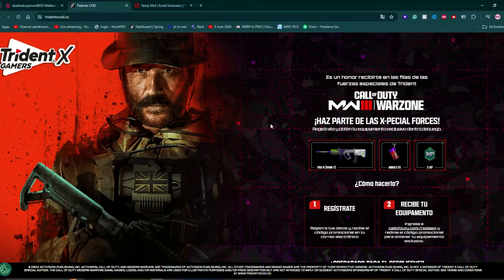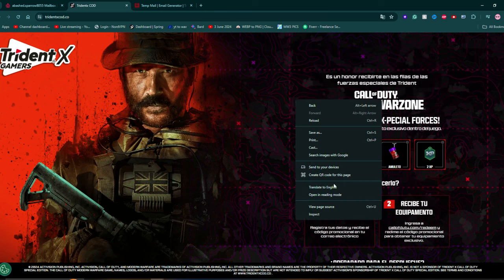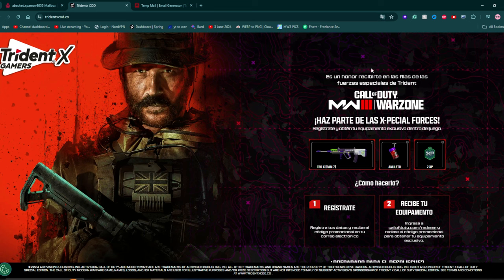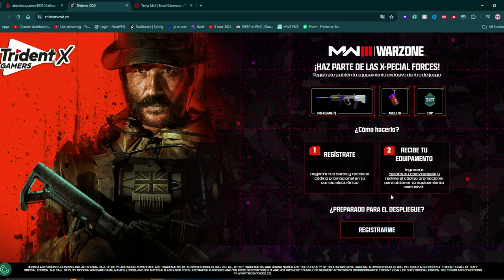Come to the link in my description — it's going to take you to this page right here. You're going to right-click the screen and press Translate to English if you speak English, obviously. It's going to translate for you so you can understand a little bit. Basically, we're going to come down here — these are the rewards you're going to be getting right there.